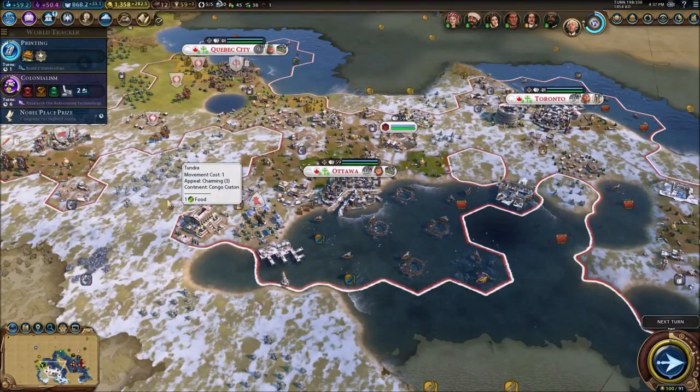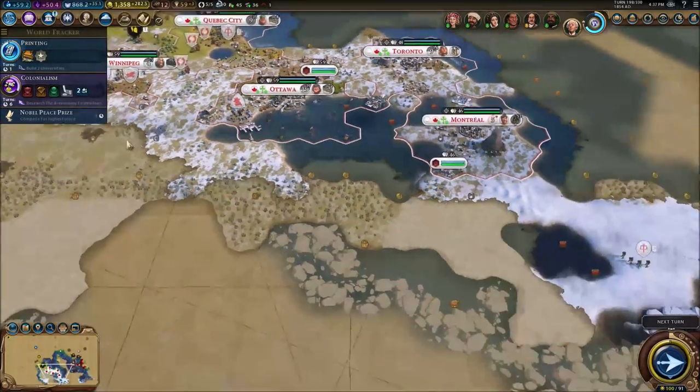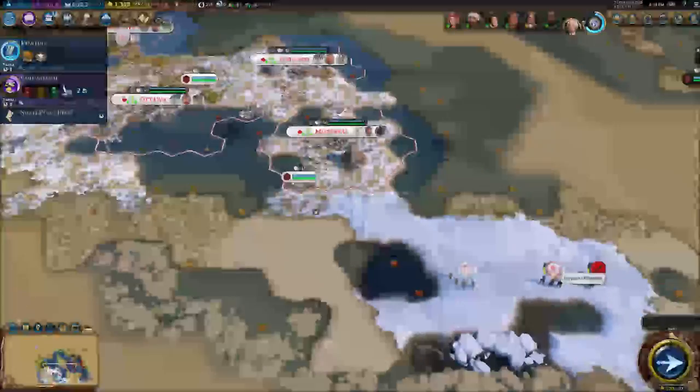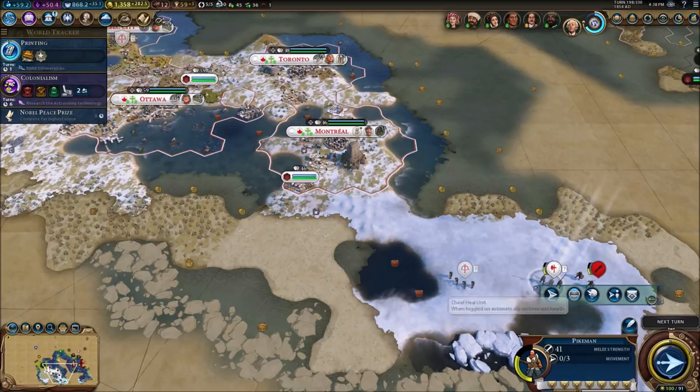Hello everybody, my name is Ketemar, and welcome back for another video of Civ 6. We're gonna continue this series. As you can see, last video we didn't actually get a new city — instead we just focused on upgrading all of our previous cities. I showed you guys a new mod I added to the game which basically allows me to promote units — it's essentially a cheat mode for any units that you want.